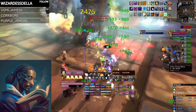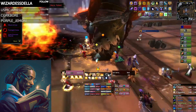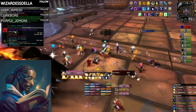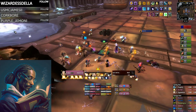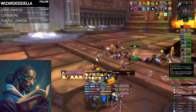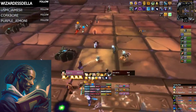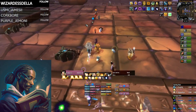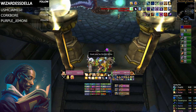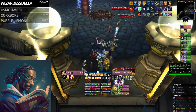Aura Mastery only doubles the base effect of your current Aura, not any talented upgrades. For example, using Aura Mastery on Devotion Aura with the improved Devotion Aura talent will only increase the armor to 2,410 rather than 3,615, and it does not affect the increased healing portion at all. Aura Mastery is very powerful when used on Resistance Aura, providing roughly 10% raid damage reduction. It is mediocre on Devotion Aura, but often you will have no other option.